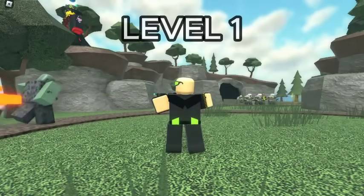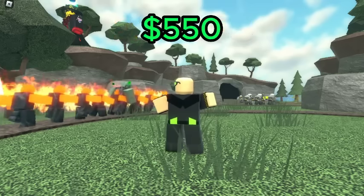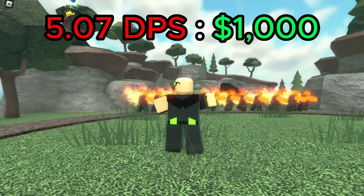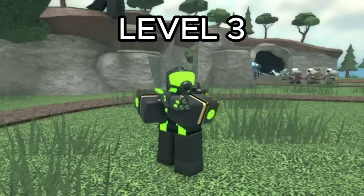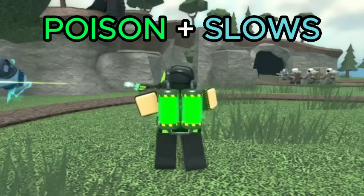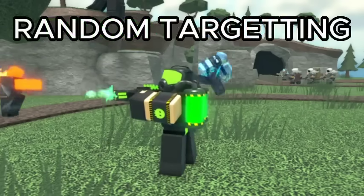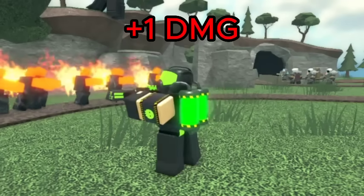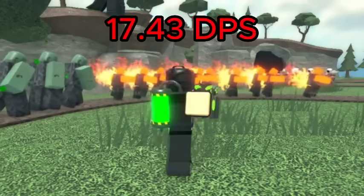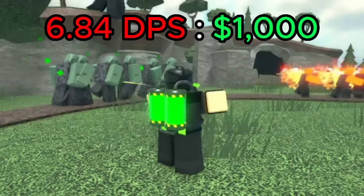For the Toxic Gunner, the best value is level 1, which has a DPS of 2.79 for a total of 550 cash, giving it a DPS cost ratio of 5.07 DPS per 1K spent. However, level 3 is much better — despite the base tower having a value of 4.56 DPS per 1K spent, it deals poison damage and slows down enemies, greatly increasing its value. If you set the Toxic Gunner to random targeting, the poison damage is essentially +1 damage per shot, increasing DPS from 11.62 to 17.43 and giving it a value of 6.84 DPS per 1K spent. This level also slows down enemies, though the slowdown is bugged, maxing out at about 5%.